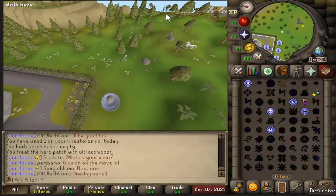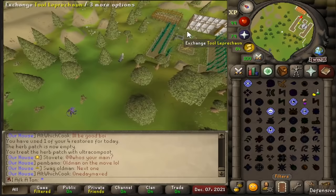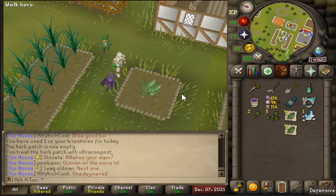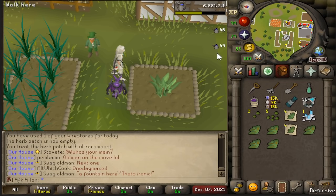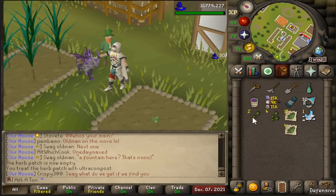Now heading to Camelot — I typically use the Camelot teleport rather than Catherby since I don't have it set up in my house. Once you get to the Catherby patch, this is where you can stock up with the leprechaun. Go ahead and start picking the herbs — when you double click you can see it glitches for a second and starts picking them very quickly, which I'd highly recommend as it speeds up your trips. Works with allotments too. Once done, use your herbs on the leprechaun and head off to the next location.